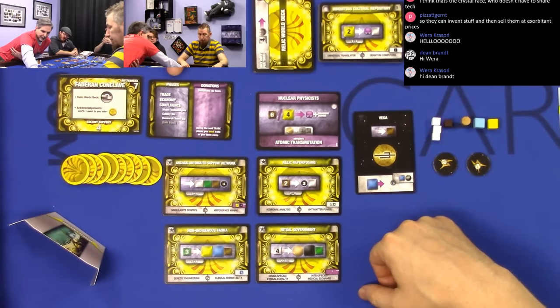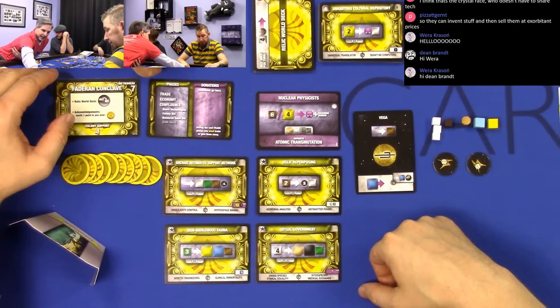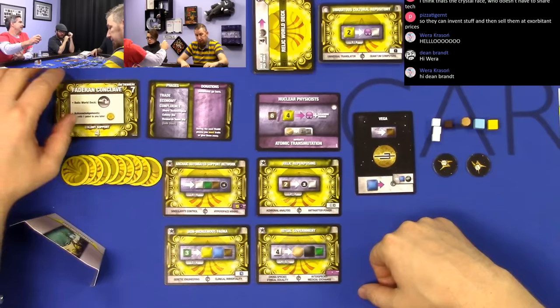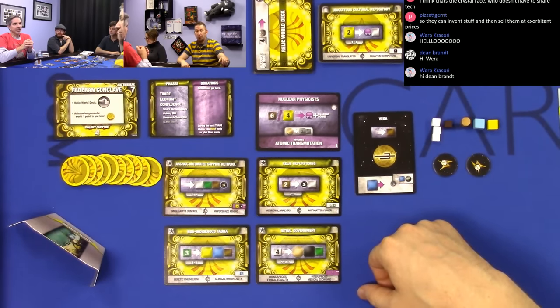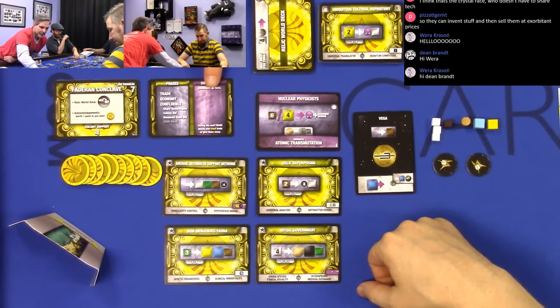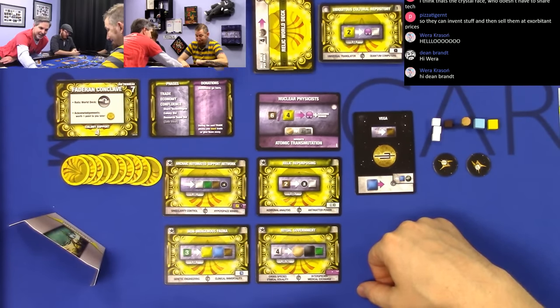In this game there are converters that will produce resources that you must give away or trade away — they are donations. You cannot keep them. So if you don't trade them, you have to donate them; you have to give them away if you cannot trade them. You must trade or give them away — you cannot keep them in any fashion.